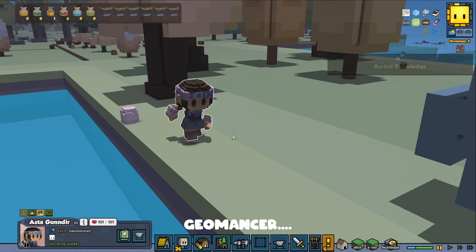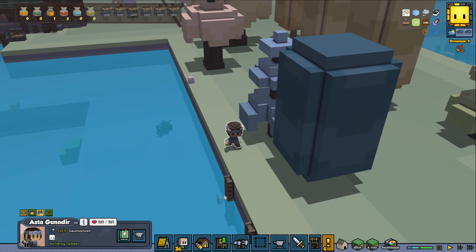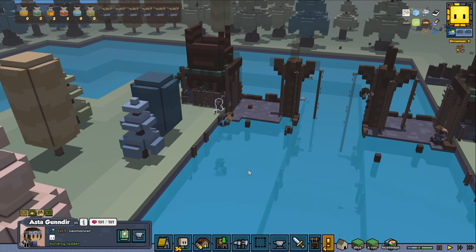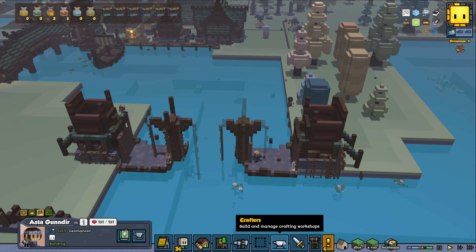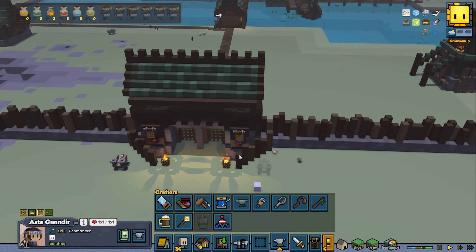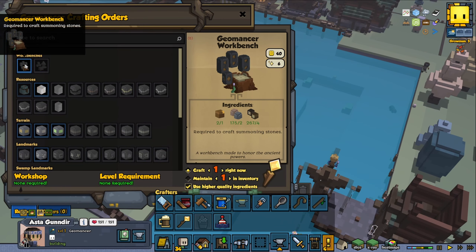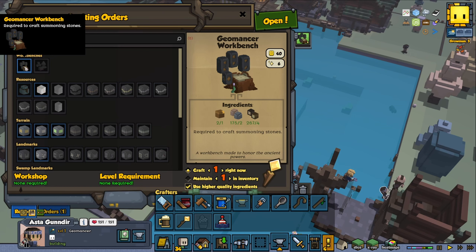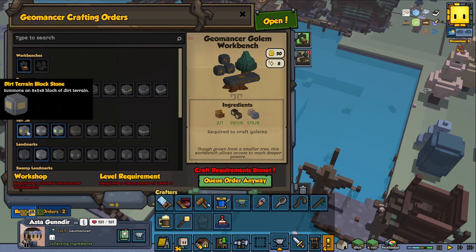I think we got an Astakundir back as a blacksmith — disgusted, I don't want that title. But look at that, we got our first Geomancer! That's a class you get from cooperating with the Amberstone Clan. They can do a bunch of really cool things. So I'm going to show you guys a little bit of the Geomancer. First we have a workbench, and then the Geomancer golem workbench where we can make golems to work for us.